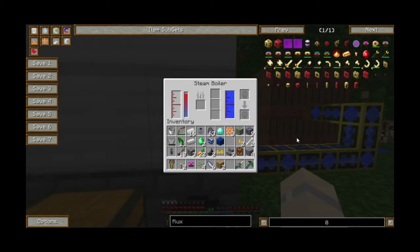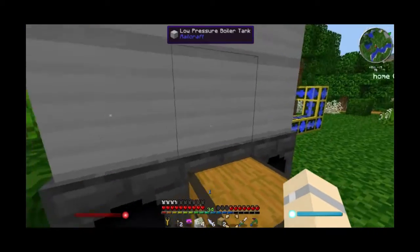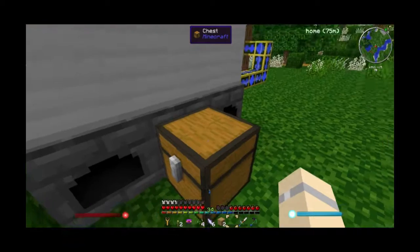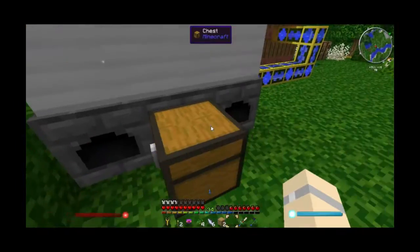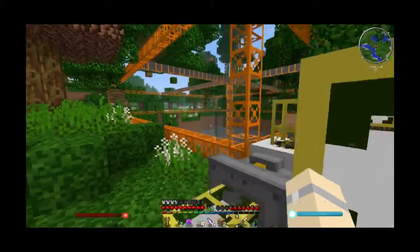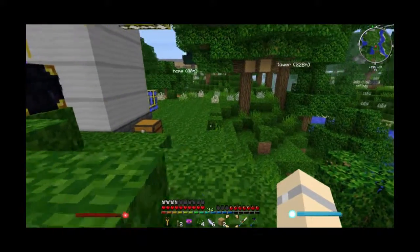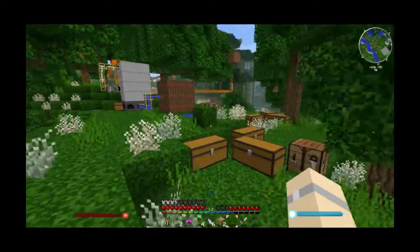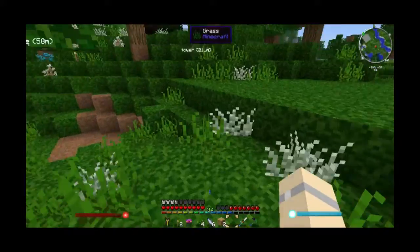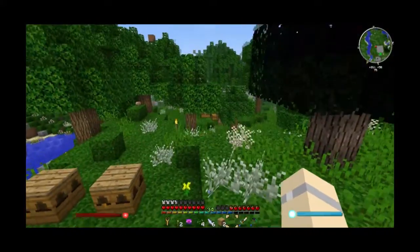The steam boiler turned off by itself, which doesn't make sense — there was fuel in here but now the chest is empty. Turns out it ate fuel like it was nothing. Also, do not put coal coke in that thing — it takes it like normal charcoal. I actually can't turn off the steam boiler.